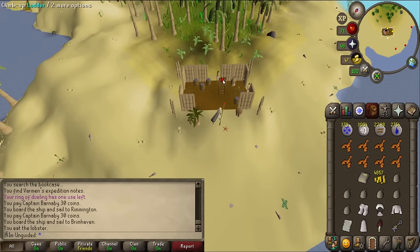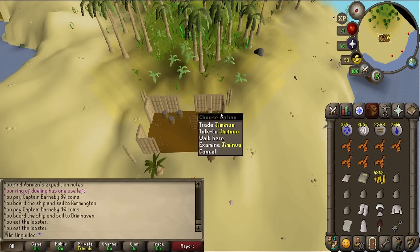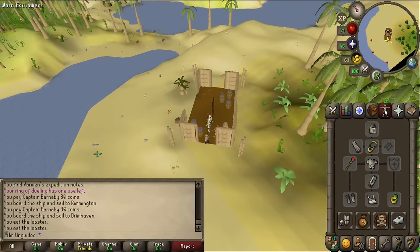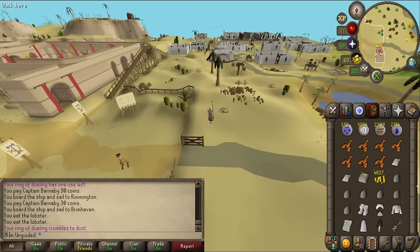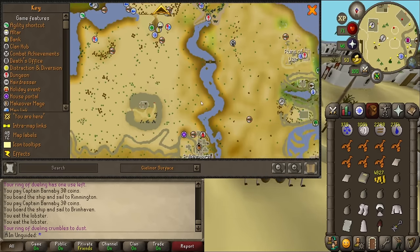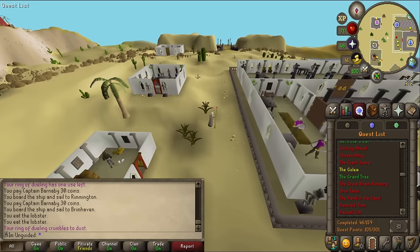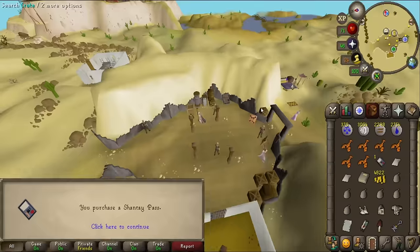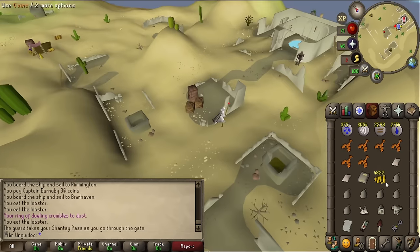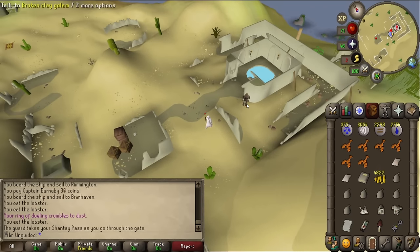Right, so this is the shop on Karamja - let's trade her. Nice, papyrus. I've got two pieces. Let's head back to the desert. I have the papyrus and the black mushroom, but I still need a phoenix feather - and I don't know where to get that. Let's talk to the golem again and see if anything's changed. Nothing's changed.